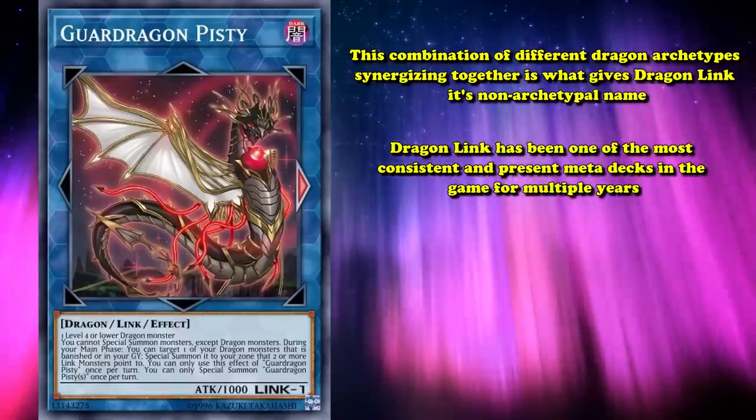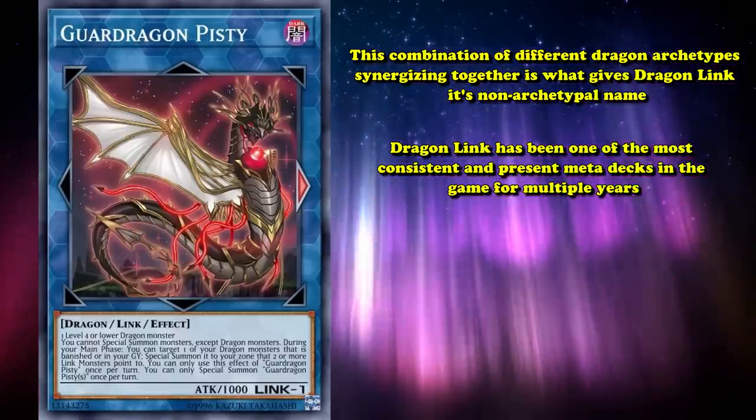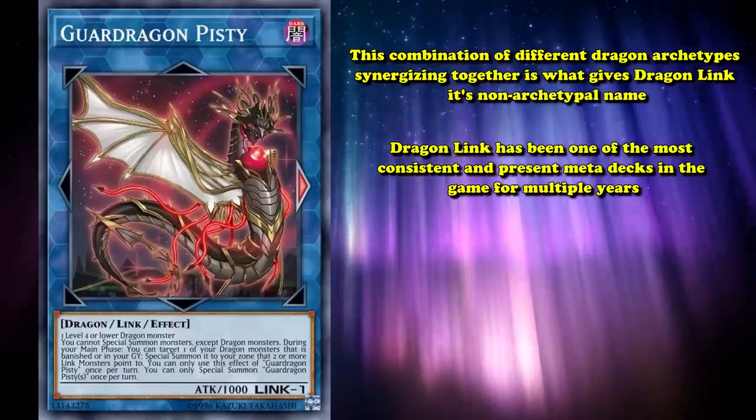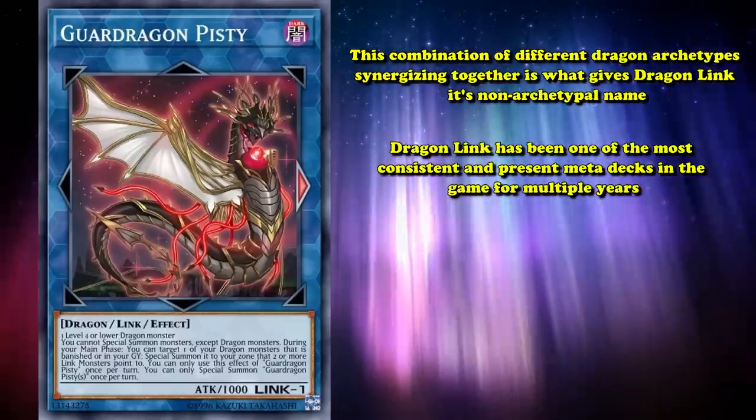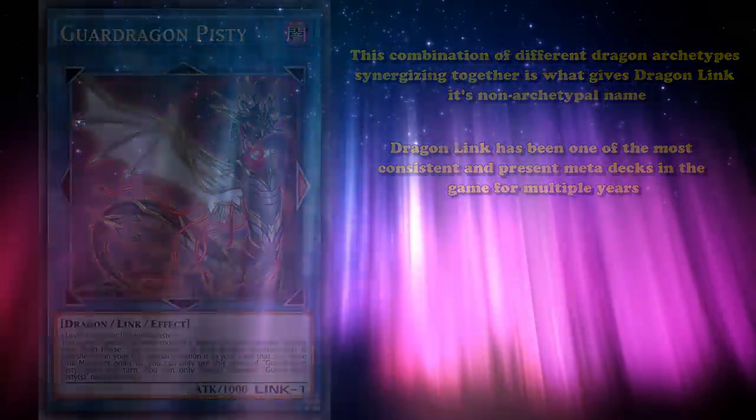As mentioned in the Striker Dragon section, Dragon Link has been one of the most consistent and present meta decks in the game for multiple years, as cards like Pitsy can continue to help work with the seemingly never-ending supply of powerful, generic dragon monsters that continue to be released and love slotting directly into Dragon Link.